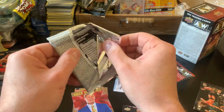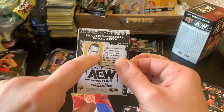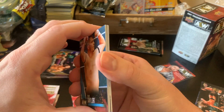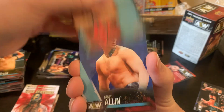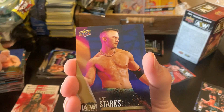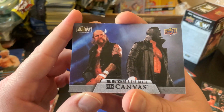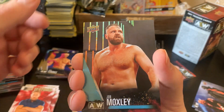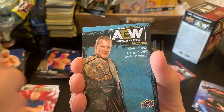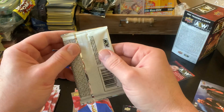Getting down to the nitty gritty. There's another one I was missing — I was missing 84, I'm pretty sure. We have Chuck Taylor, Lance Archer, Darby Allen gold, Ricky Starks, Upper Deck Canvas, The Butcher and the Blade, main features Jake Hager, John Moxley — I was missing that one — and Magazine Chris Jericho.